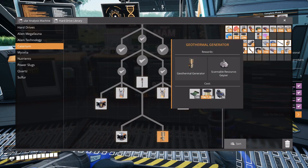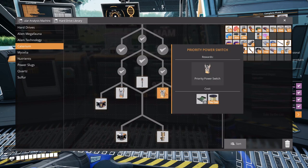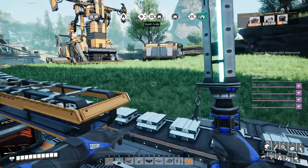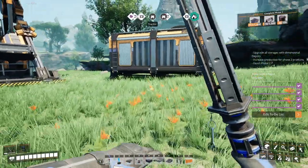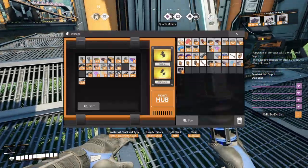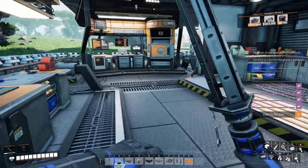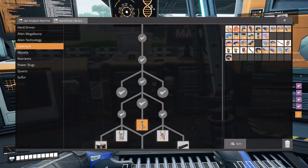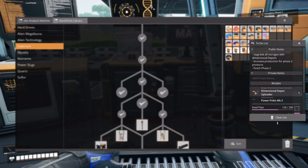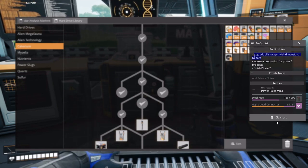Ooh, geothermal generator for the geyser — I wondered what that was. Okay, so we need high-speed connectors and then we need 200 pipes so we can get mark III power poles. We have high-speed connectors somewhere I thought. High-speed connectors — oh yeah, and we just need 200 pipes right? Yep. There are the to-do lists — take that off, delete this one.